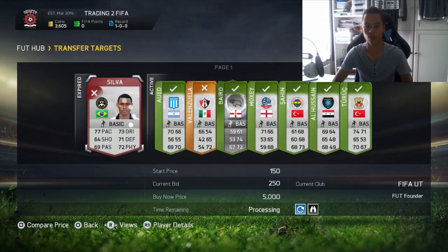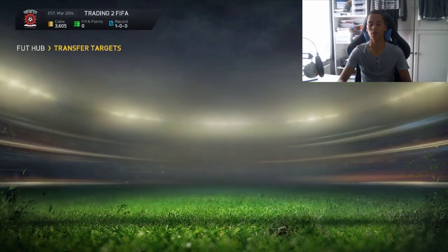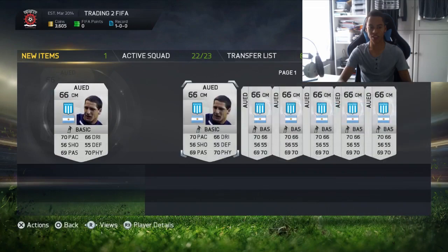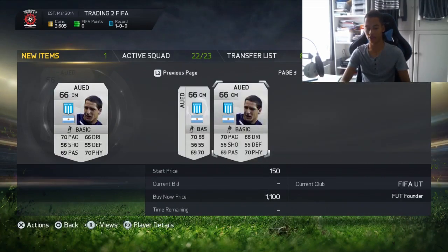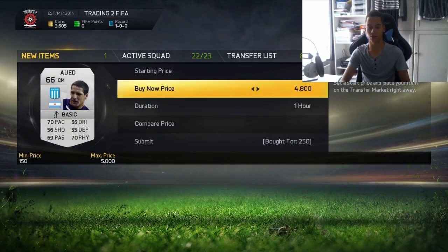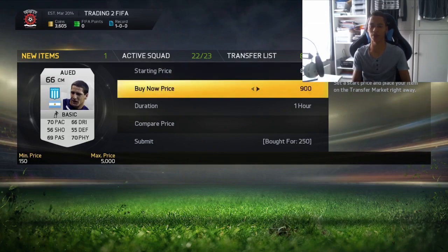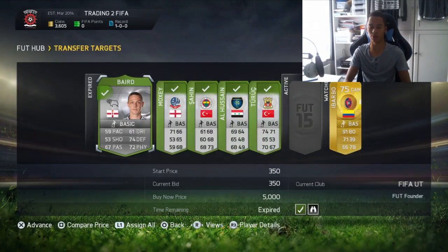We're winning bids — we lost that silver which was the best card, but we've won the other cards. We've got Aweed — sorry if I mispronounced your name — and I'm going to list him up for about 900 coins because his minimum buy now was 1.1k. You want to undercut quite a bit with these silvers to make sure they sell, but you're still making a load of profit compared to what you paid for them.